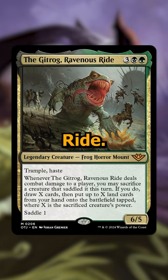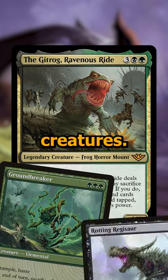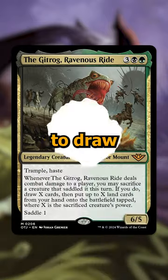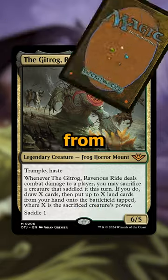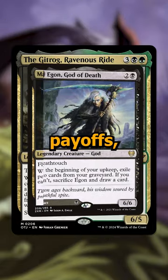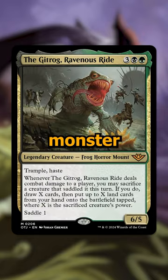First off is the Gitrog Ravenous Ride. This is a 5-cost black and green 6/5 that cares all about sacrificing giant creatures, allowing you to saddle the Gitrog, hit your opponents, and then sacrifice those big creatures to draw a bunch of cards and put lands from your hand onto the battlefield. Just fill the deck with big creatures, some sacrifice payoffs, and some ways to always let the Gitrog monster get in and you'll be outvaluing your opponents in no time.